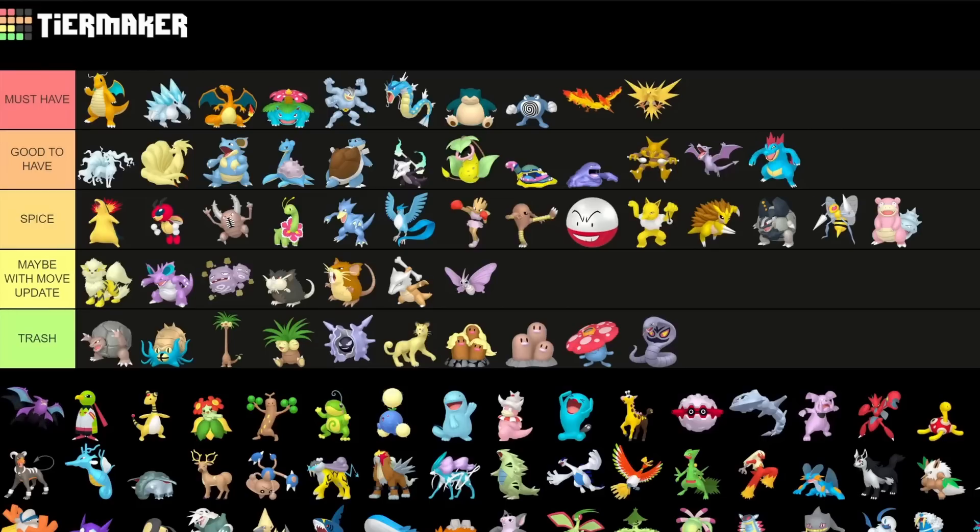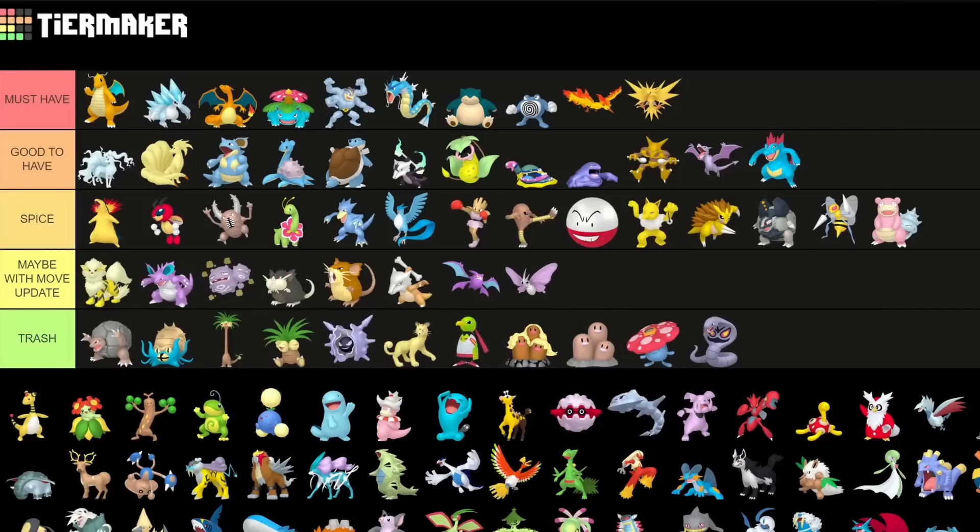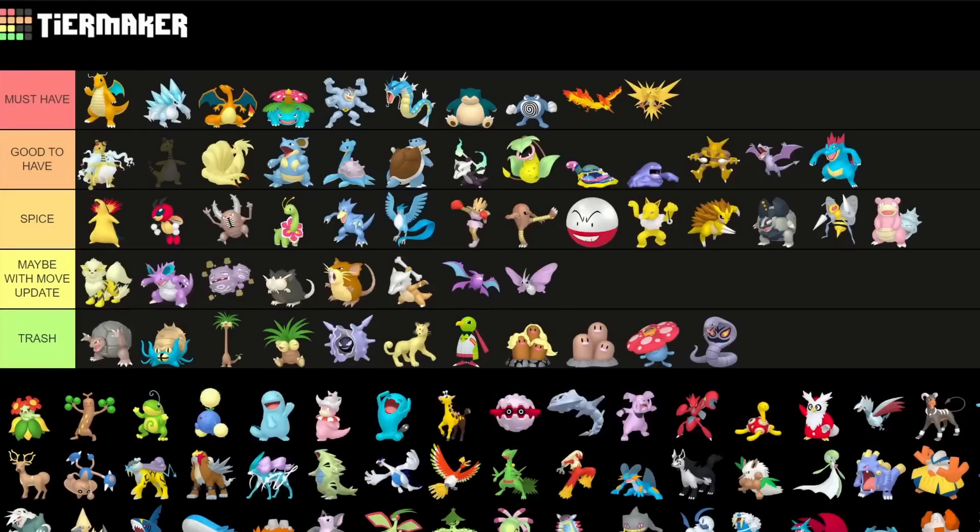Crobat sadly got completely screwed over and definitely needs a better move update — like give it Wing Attack and it'd be decent again for Ultra and Great League, but right now it's really really bad. Xatu is literally one of the lowest Pokemon here — really really trash. Ampharos is really good to have though — definitely top tier for Ultra League. It's a fairly decent Pokemon, a little bit worse this season sadly, but definitely a solid pick.